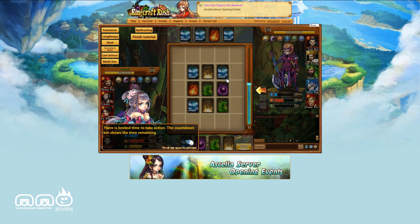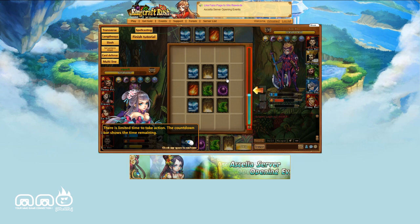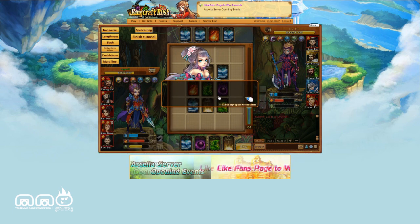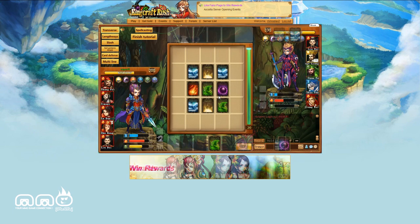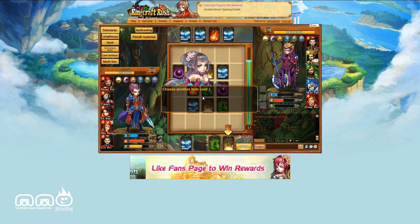You start with a hand of 5 cards and you're trying to make poker hands basically, with different combinations. You'll have different types of attacks, and it also increases your pool for different schools of magic, which can trigger special abilities.